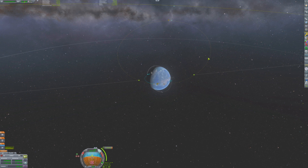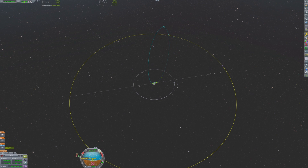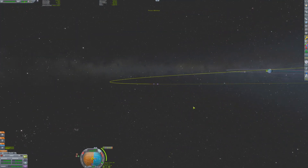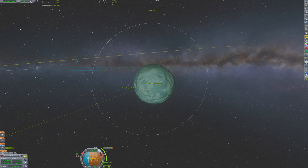After the ejection burn from Kerbin, the craft will still not have an encounter with Minmus' sphere of influence. This is because Mint 1 and Minmus have different orbital inclinations. However, Valentina will be able to make a mid-course correction and get her trajectory to intersect Minmus' sphere of influence. In this particular scenario, a small 40 meters per second burn in the normal direction is all it will take.